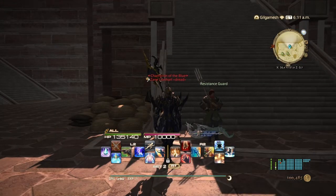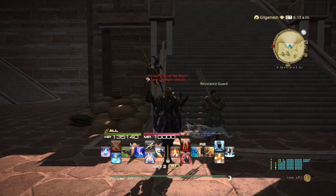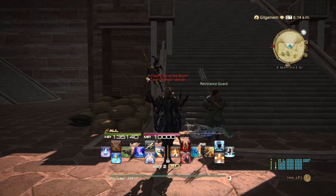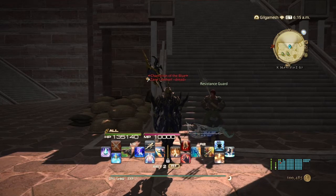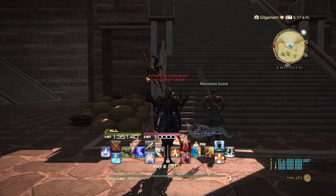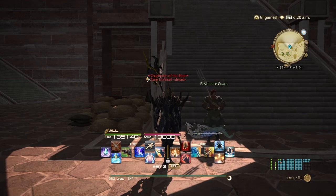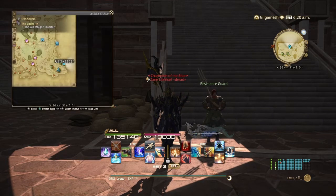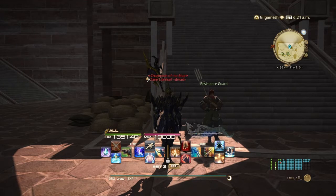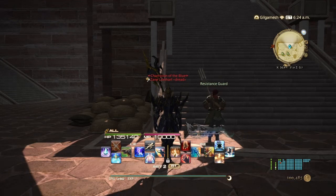Last but not least for trials is going to be the Shadowbringers trial series, which is going to be the Weapon series — The Sorrow of Werlyt. After completing one of the main story quests in Shadowbringers, you can't really miss it because it'll take you right here. The Resistance Officer, which will be to the left of me, will have Ruby Doomsday. The Lochs, at X36.4, Y31.8, in the Ala Mhigan Quarter area. You really cannot miss this. That is going to conclude the trial side quests or side stories for the expansions.